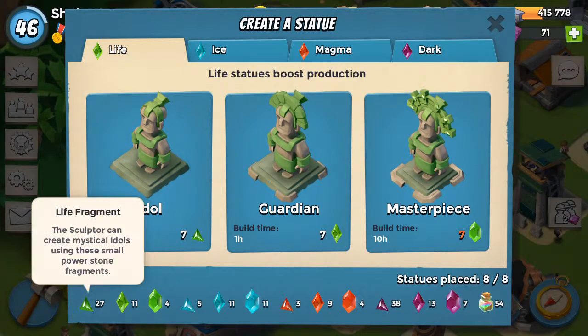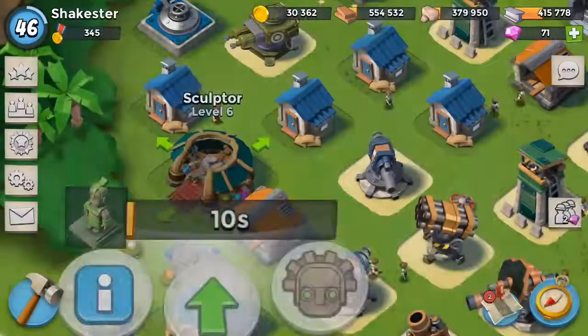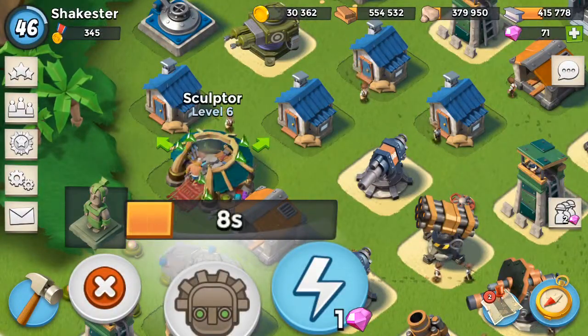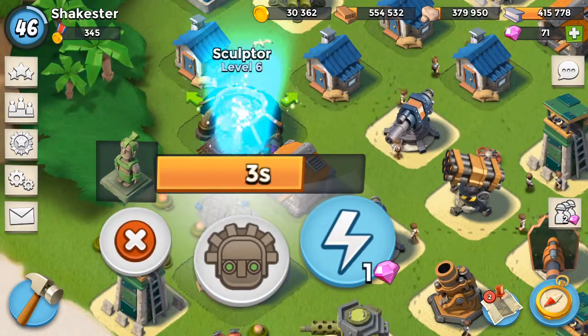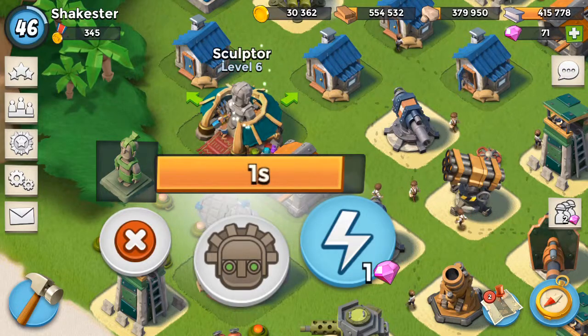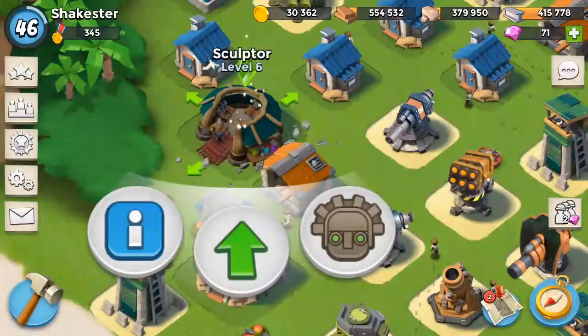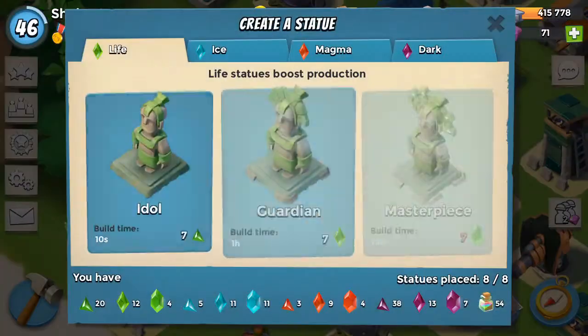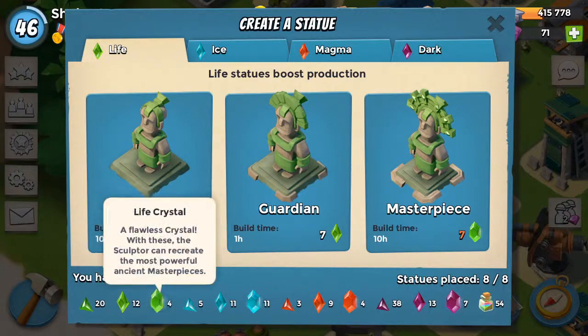One of the guys here had literally hundreds of these and was like, 'I never get the big ones.' So I showed him — if you've got 10 seconds to spare, build one real quick, time's up, okay. Now you've got this statue — we're not going to use it, seven percent isn't good enough — look, reclaim it. You just got that same deal. If you do this with the guardian it'll take an hour, but you can reclaim it and get crystals. Sometimes when I've got nothing else to do I just sit here and keep hitting those.